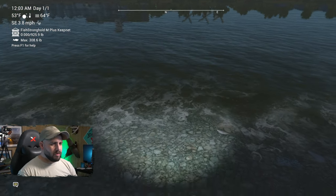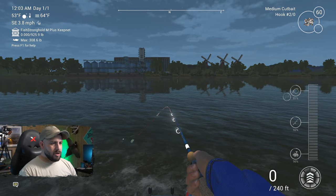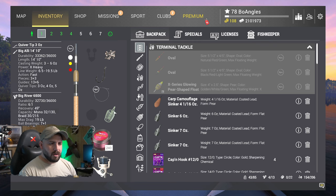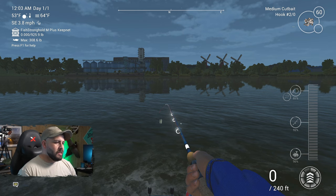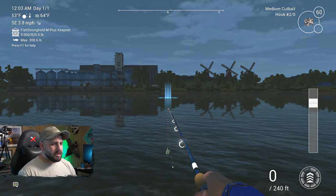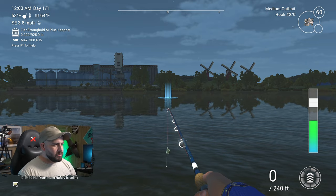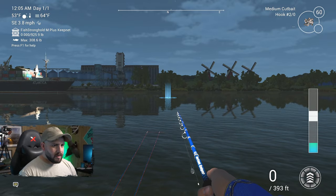We've got four different rods we're going to throw out for this beast. We've got a regular feeder rod, a number two odd hook, medium cut bait on there with fluorocarbon and a sinker. Really, just prepare to catch a nice 10-pound fish or something like that — you should be absolutely fine.